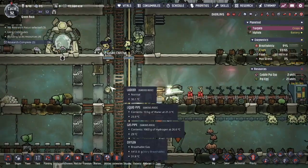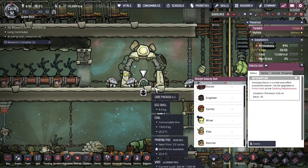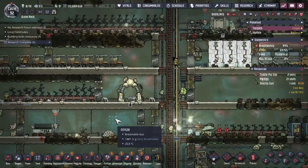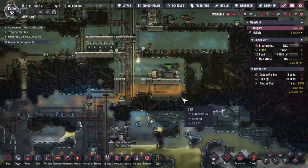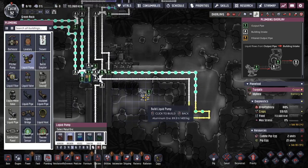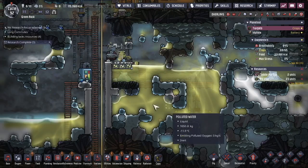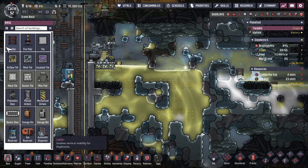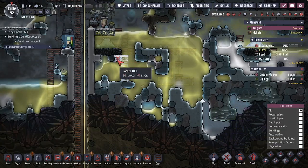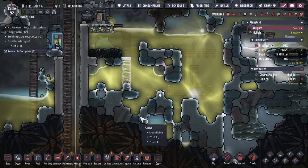There's a snazzy suit care package — let's give that to Miner. Let's put in a pump and use this liquid here for cooling. I notice this guy here is over-pressured, so let's dig out some space for it to output more liquid — there's still a little bit of room over here.